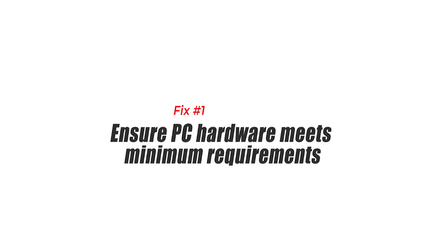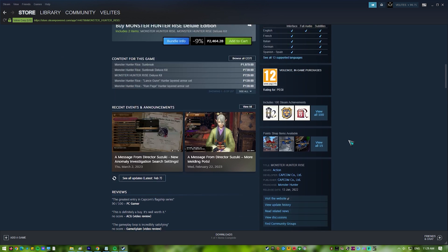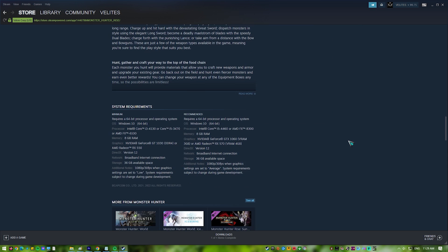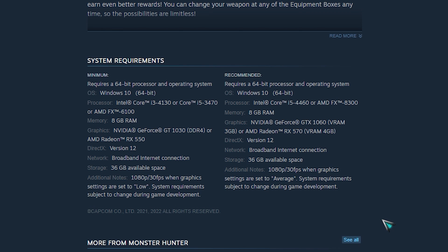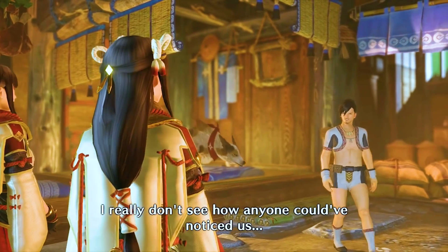Fix 1: Ensure PC hardware meets minimum requirements. The first step is to ensure that your PC can run Monster Hunter Rise. To avoid crashing issues, the game requires meeting the minimum system requirements. The minimum requirements allow you to run the game with decent graphics settings if your computer does not have a high spec, but the recommended system requirements allow you to play the game with the best graphics settings.